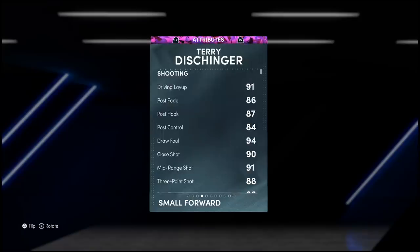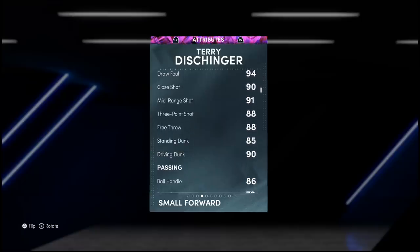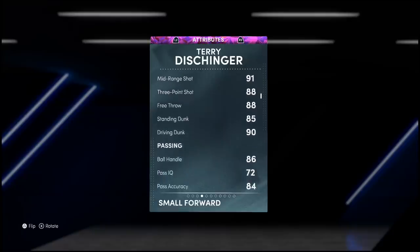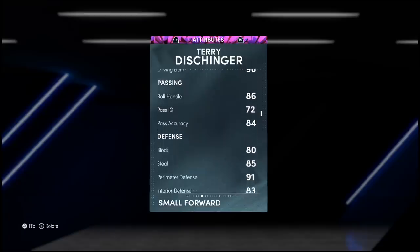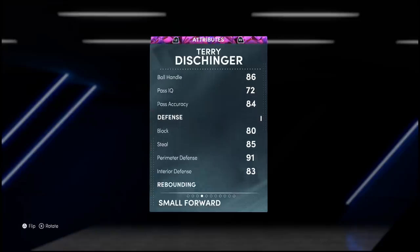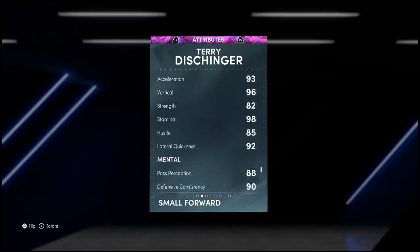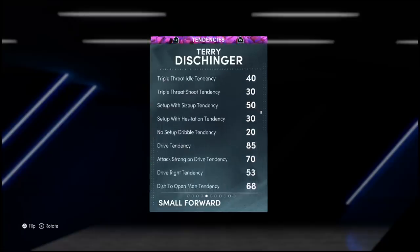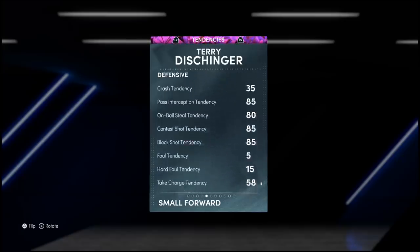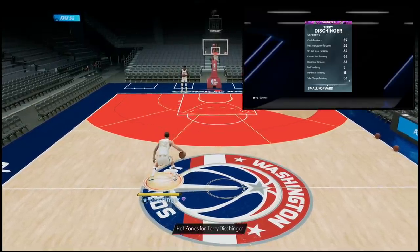The card goes crazy: 91 driving layup, 94 draw foul, 91 mid-range, 88 three-ball, 88 free throw, 90 driving dunk, 86 ball handle — and he comes with a quick dribble style. Going down: 80 block, 85 steal, 91 perimeter, and 83 interior defense. For a shooting guard that's insane, on top of the wingspan and height. Very good rebounding, 93 speed, 96 vertical, 92 lateral quickness. The mental game on this card looks so good. Down to the tendencies: 85 pass, 80 on-ball, 85 shot contest and block.